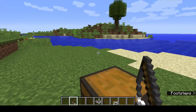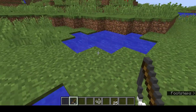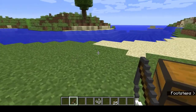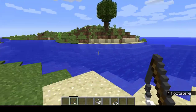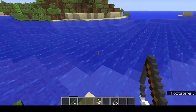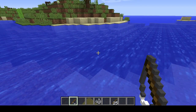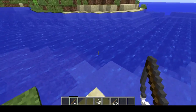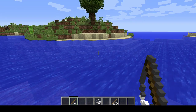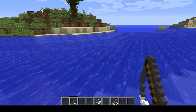Now to fish you just need a body of water — that could be a one-block hole, a small pond either natural or player-made, a river, an ocean, any body of water. You can fish by the water, standing in it, in a boat, or from under the water should you so desire — doesn't matter. Hold the fishing rod in your hand, can be off or main hand, makes no difference, and then you click Use.